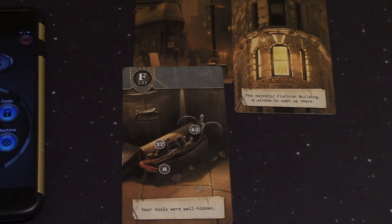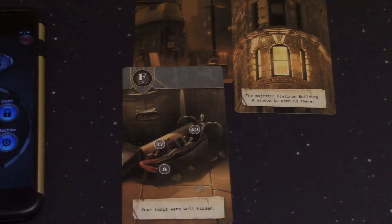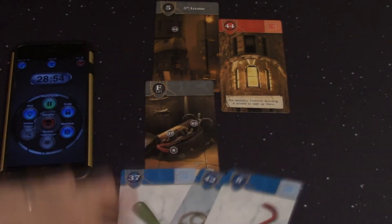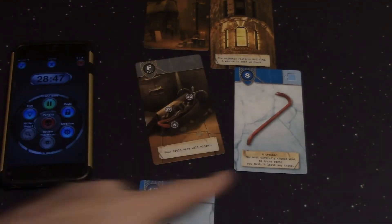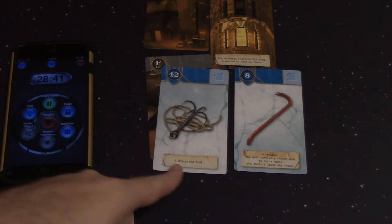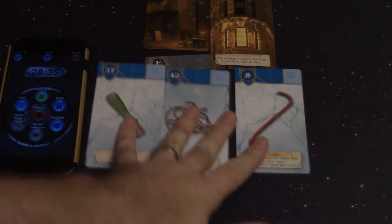So we've got a couple more things on the tool bag: a 37, a 42, and an 8. I'm going to go ahead and find all of those and look at them one by one. These are various tools that were left for us, and these are going to be in our tool bag — they are blue puzzle pieces. We've got a crowbar: you must carefully choose what to force open, you mustn't leave any trace. We've got a grappling hook. And we've got a lever.